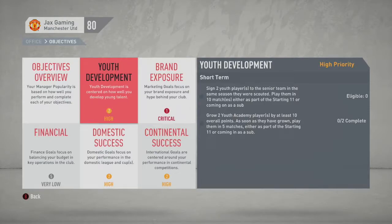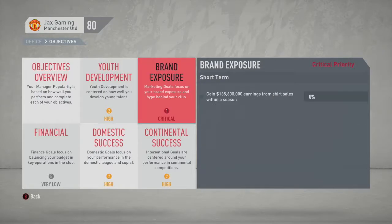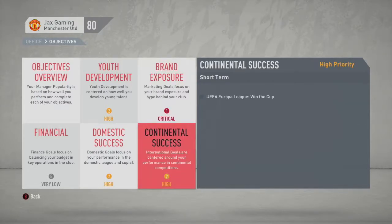Grow two youth player academy by at least 10 overall points as soon as they have grown. Play them in five matches, either as the starting 11 or coming in as a sub. Also not difficult, because that's what we do - we develop the youth anyway.